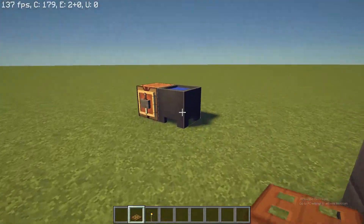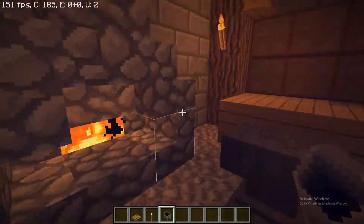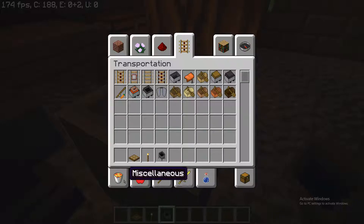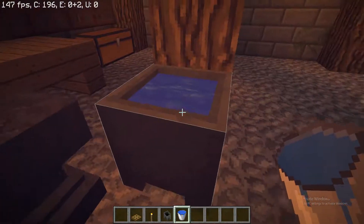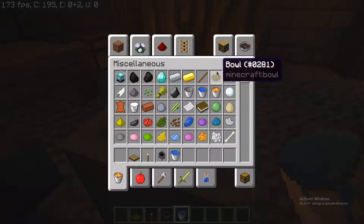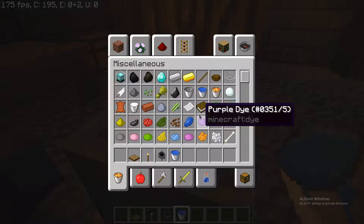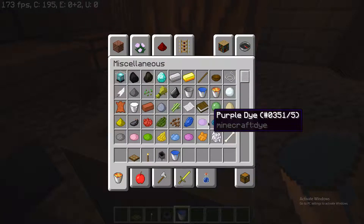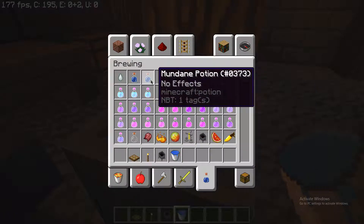The next thing you want to do is you've got to have something to dunk your tool in after you take it out of the forge, so that it gets stronger. Now I think in Pocket Edition you can die from water, but currently in PC edition you cannot, so I'll just leave it as water for now.